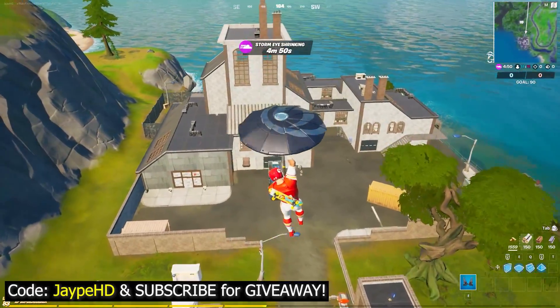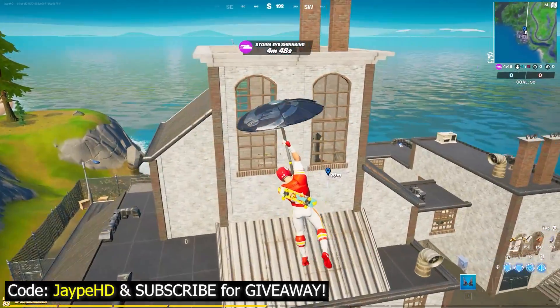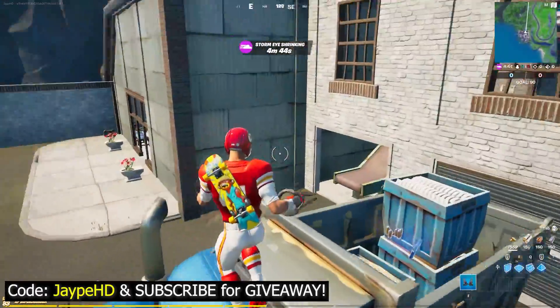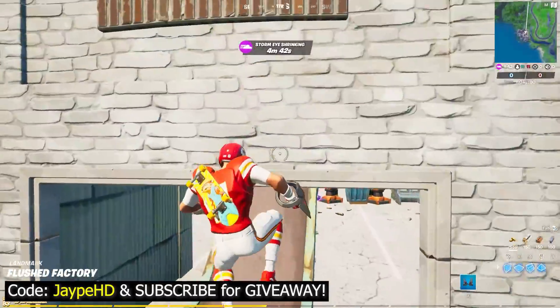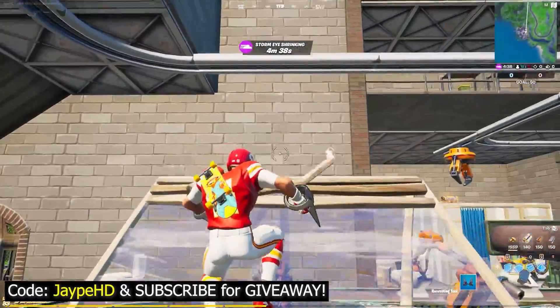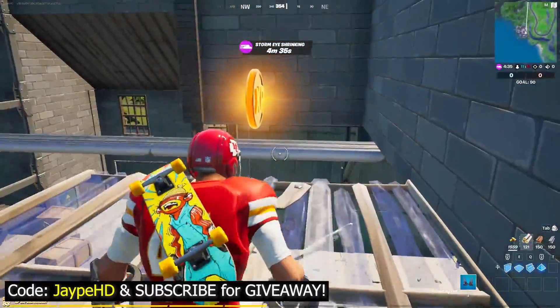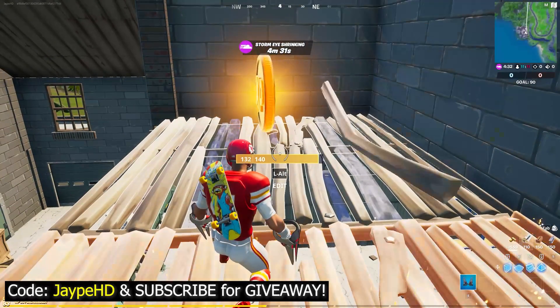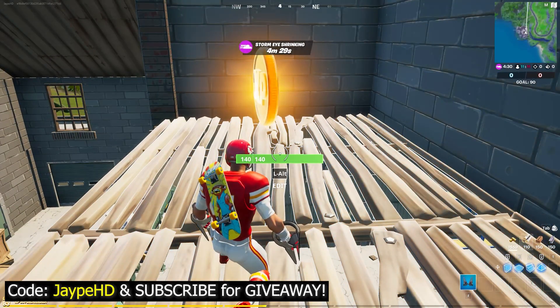Here we are. You want to go to this building over here. From here you will actually be able to see the Golden XP Coin. So from here, you want to go over here and here you would see the Golden XP Coin just like that. This is the exact location of the Golden XP Coin for Week 10.